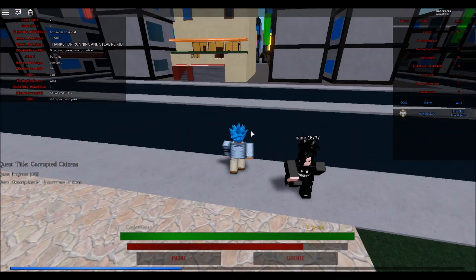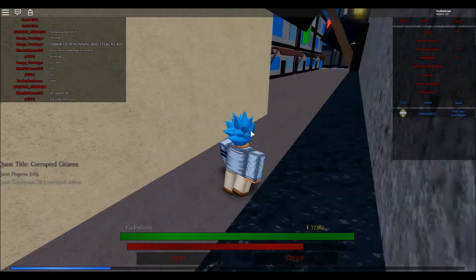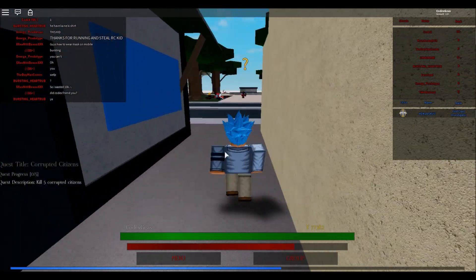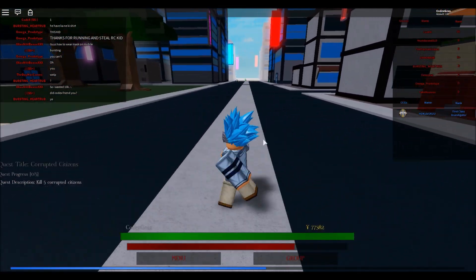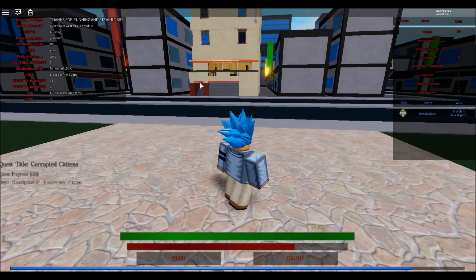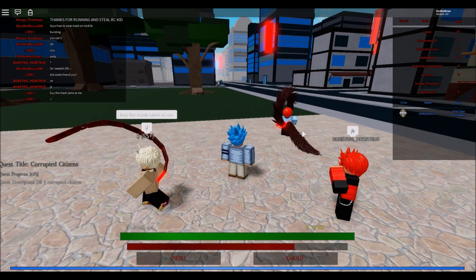So if you want to be a Ghoul, just go right here, straight in here. If you reach level 10 and you want to be a CCG, just go straight up there. When you reach level 10, go right there if you want to be a Ghoul, or up there if you want to be a CCG.